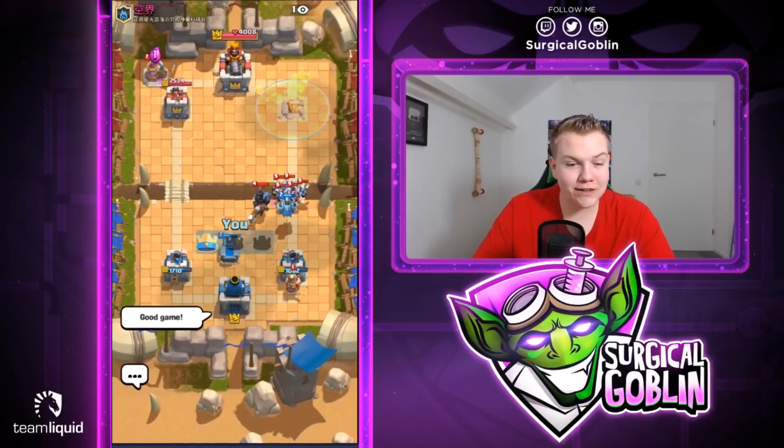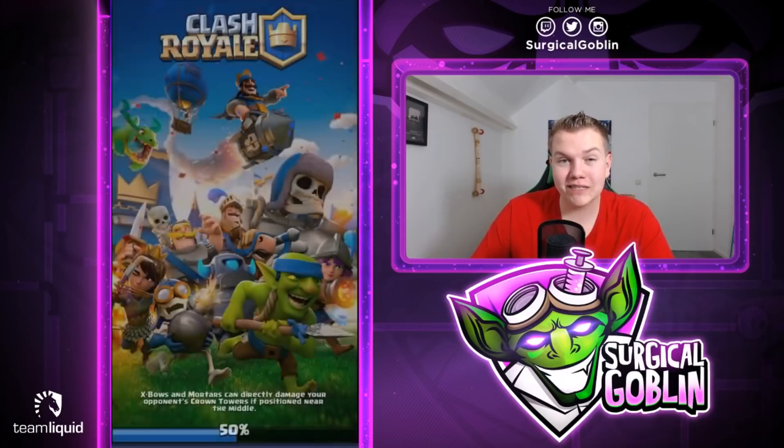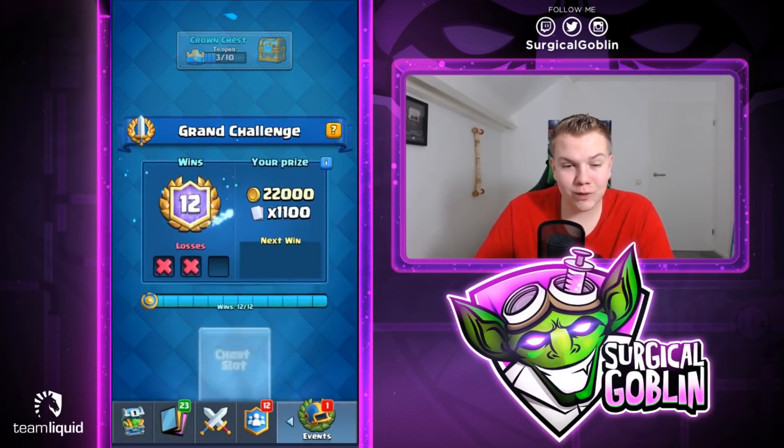Let's give him the good game and well played — thumbs up. Really cool episode. A really solid deck — even against Three Musketeers. Graveyard can sometimes struggle against Three Musketeers, especially if they have Minion Horde or Goblin Gang. In this case he had a Minion Horde, making it hard to punish their Collector. But we managed to get some really good Tornadoes and kill all the Musketeers. Let's get into the chest opening — 12-2, there you have it!